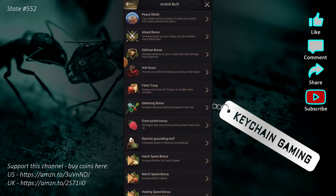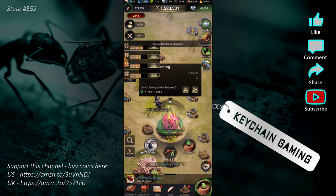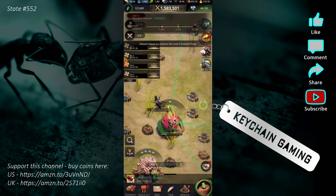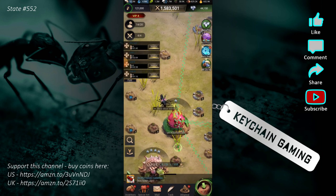Let me pull these back and I'll show you what I'm talking about when I get obliterated. It's not something I really want to do, but I've done some upgrades, so maybe I'll surprise myself and actually be able to kill one. We'll start those coming in and in a minute, we'll come back and actually attack that.